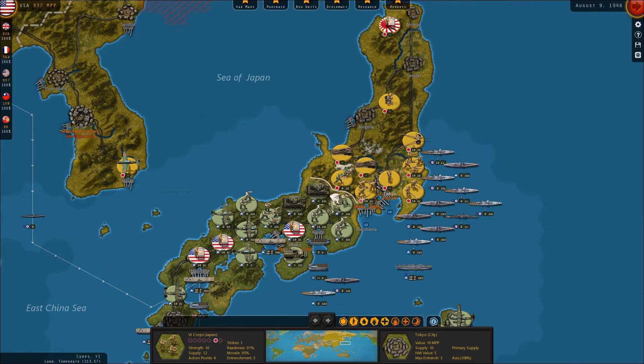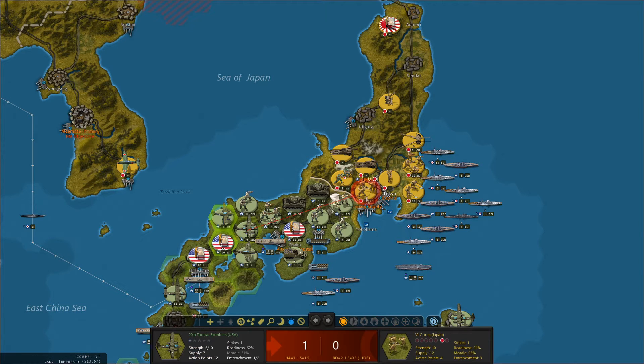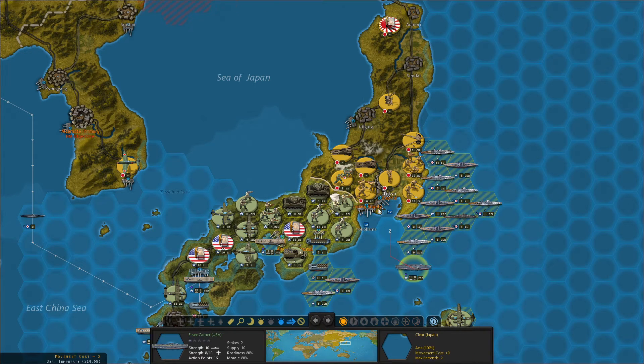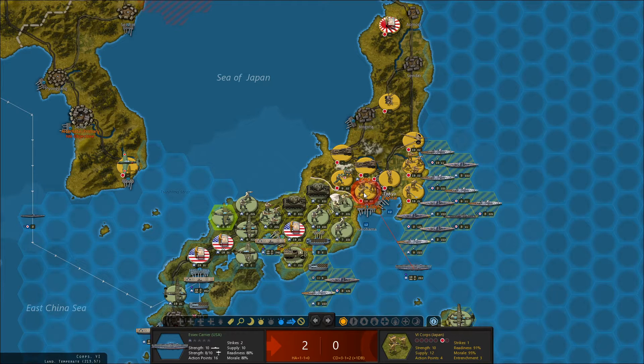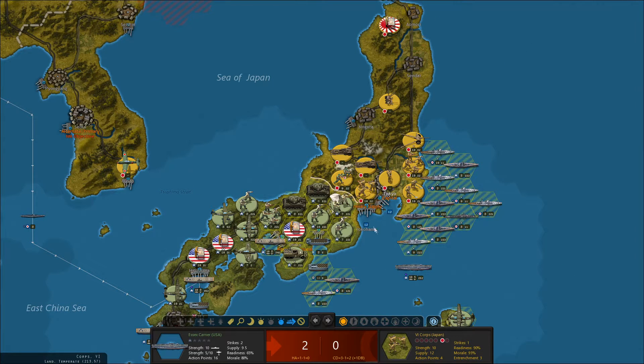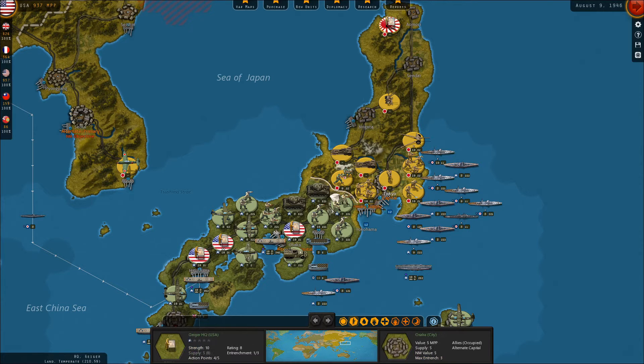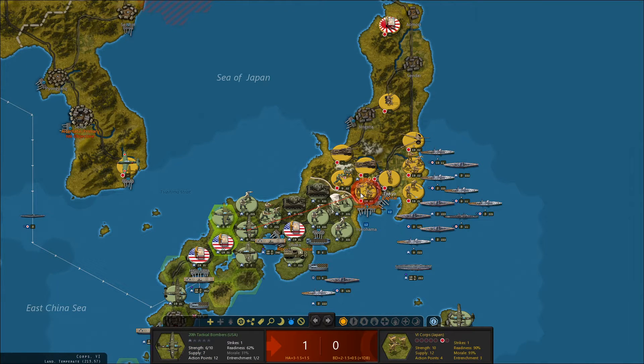These guys are dug in at level three, so we need to use our tactical air to reduce that. Let's use our carriers first because I think there might be enemy interceptors. There are not. We lost a couple units there — they didn't lose their entrenchment, but we can go ahead and start bombarding.